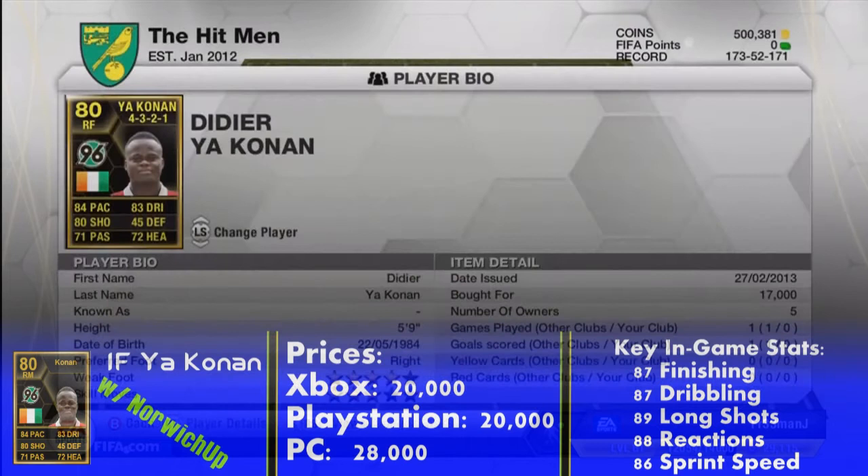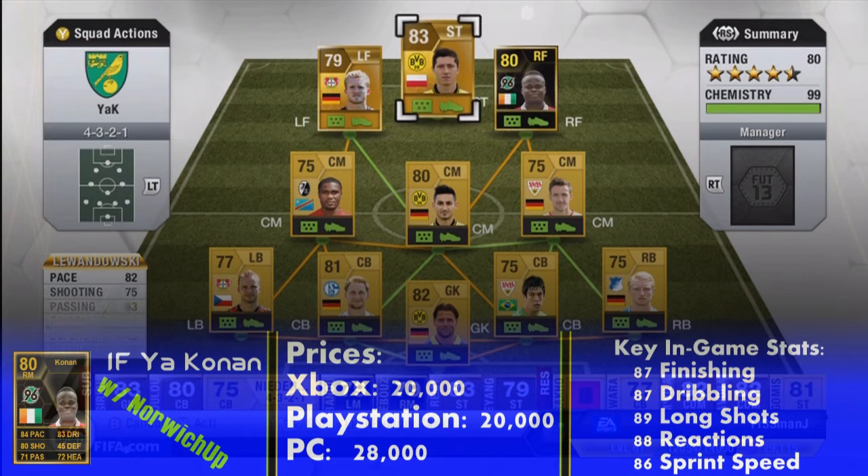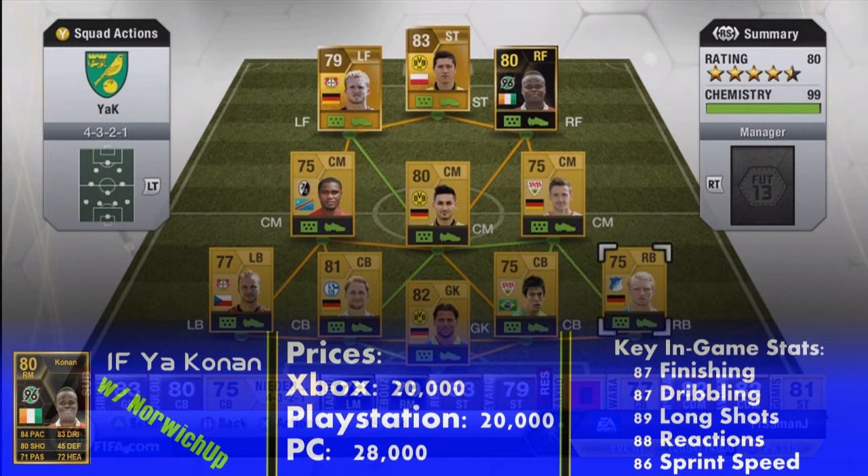We'll take a look at his card face — you can see it on the screen. He has 84 pace, 83 dribbling, 80 shooting, 45 defending, 71 passing and finally 72 heading. Overall those card face stats make him look like a complete, well-rounded player. He's in a right forward position.